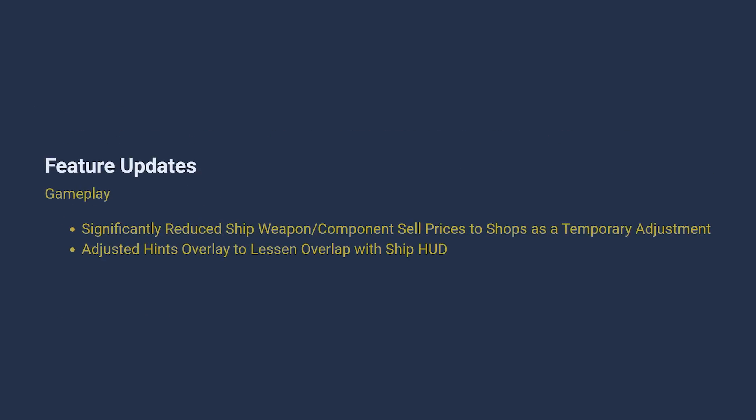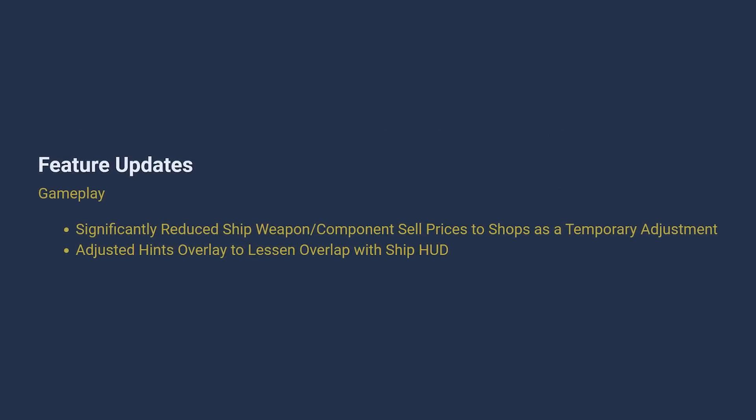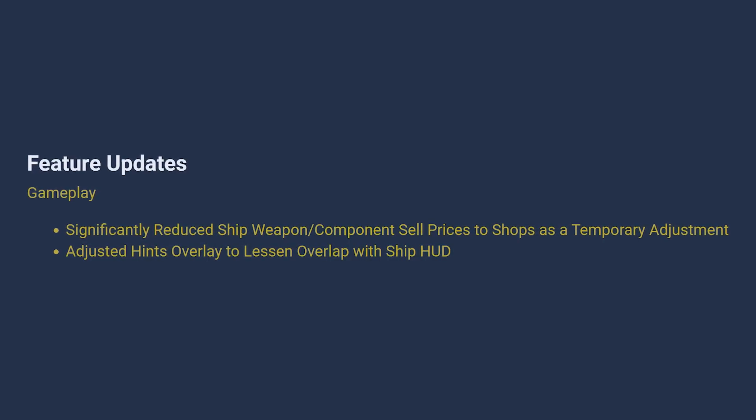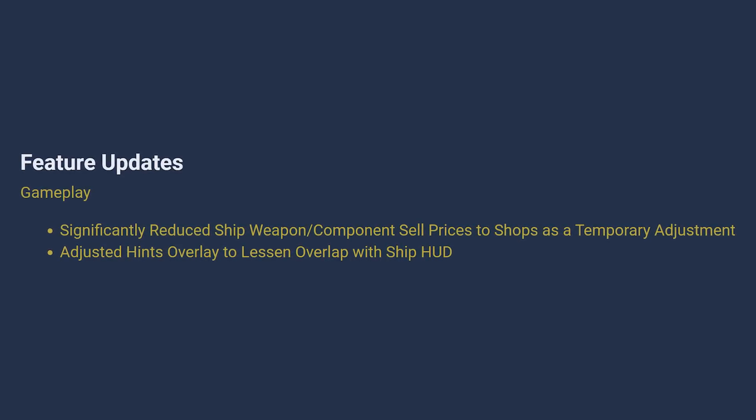For the Friday patch, they did a significant nerf to weapon and component sales from salvage. I think that this was warranted — you were making insane amounts of money from salvaging ships at these bigger salvage locations. But I don't know if it's warranted how much they've brought it down. You were getting like 40% to 50% of the sale price from a weapon or a component, and now you're getting like 15%. People seem to be pretty upset about it, and I think that's sort of justified. They also said this is just a temporary fix.